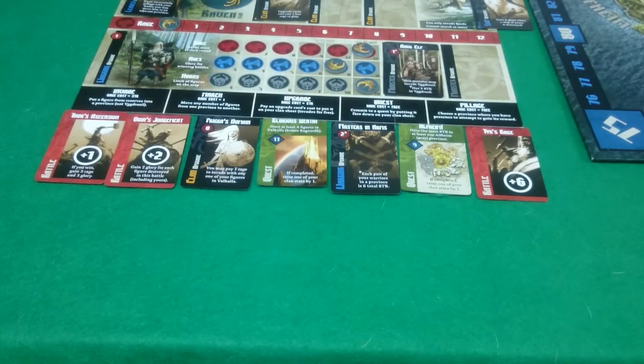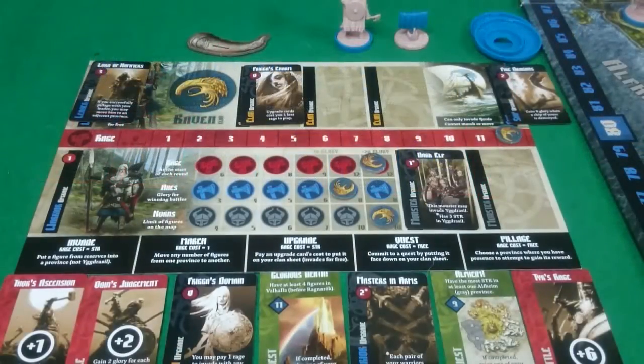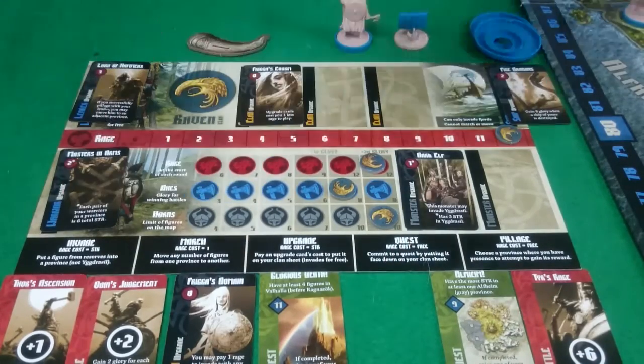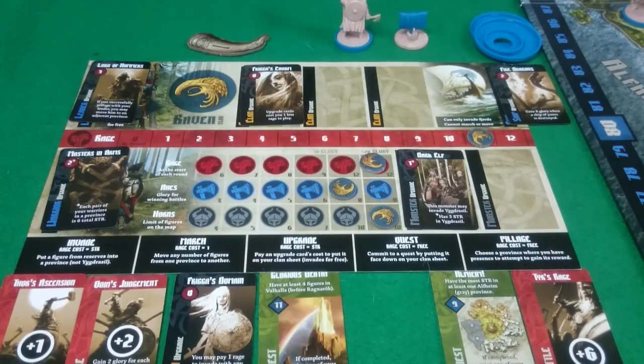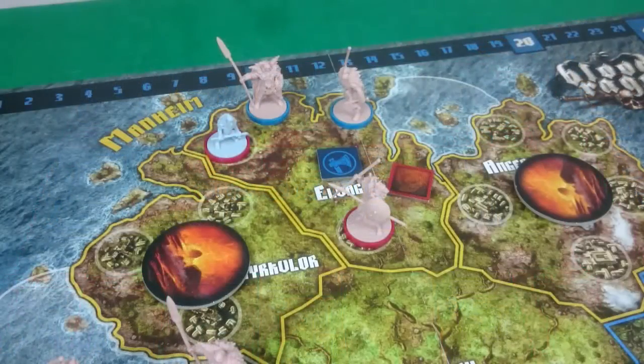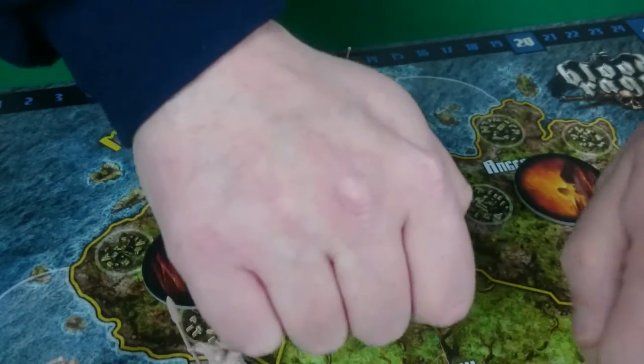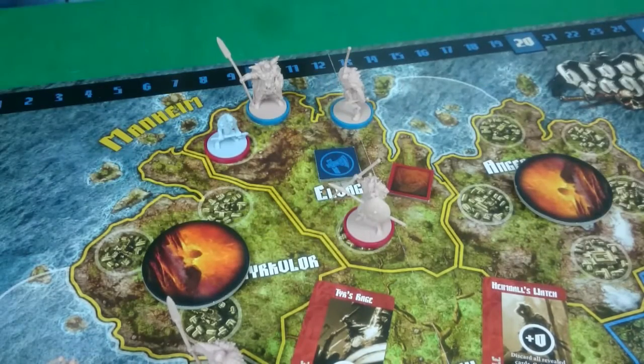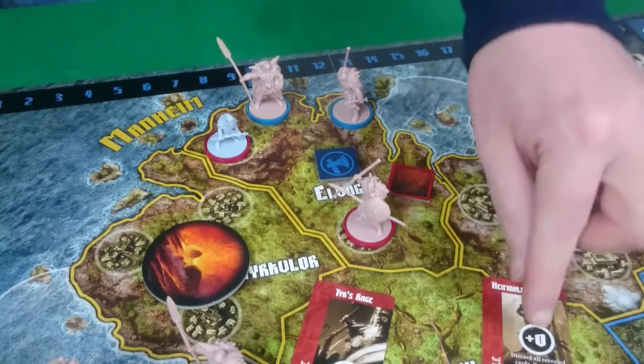On to our action phase — it's me to start, and I'm going to play my warrior upgrade costing me 1, just to beef up all my warriors on the board. Then for Pixel's go, she's going to declare a pillage in Elvagar. I really want to win this — I'm on the left and Pixel on the right. I played plus 6, putting me at 12.